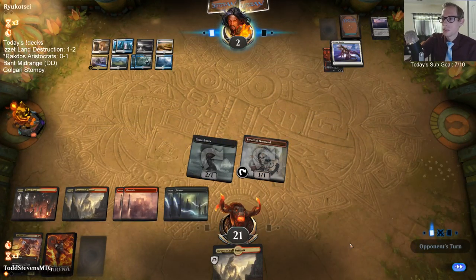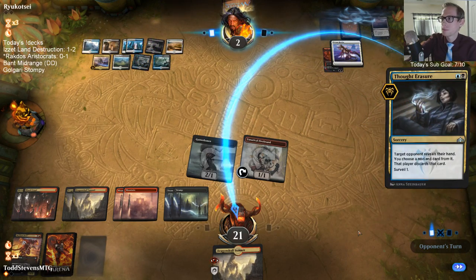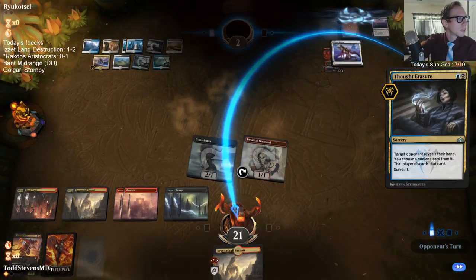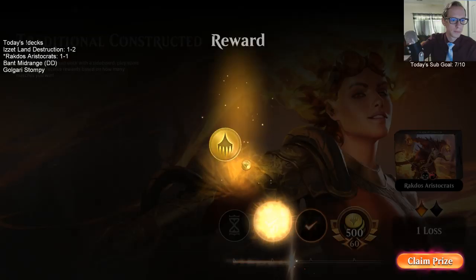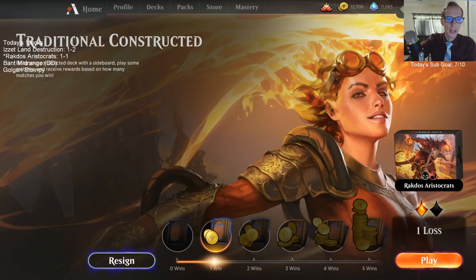Looks like we can get these last two points of damage across - looks like it. Should have just drawn the Thought Eraser; don't think they were holding onto it. There we go - one and one. I tried a higher mana curve version of this deck - Rakdos midrange quite a bit before, not really since War of the Spark though.